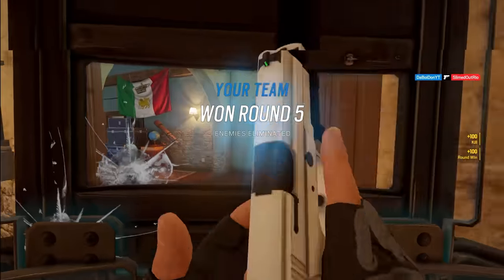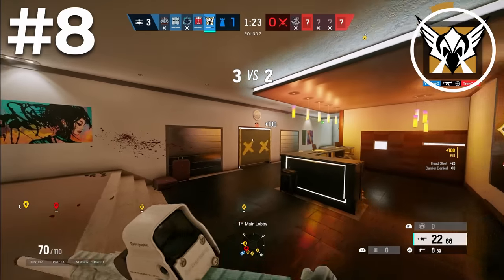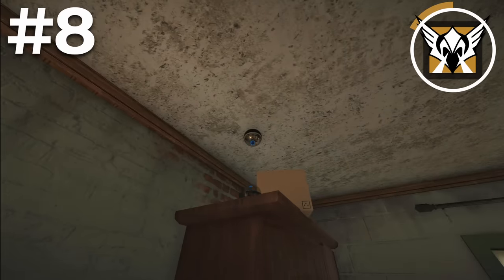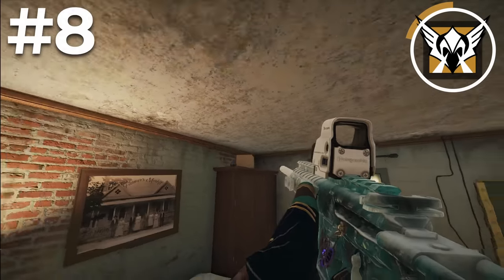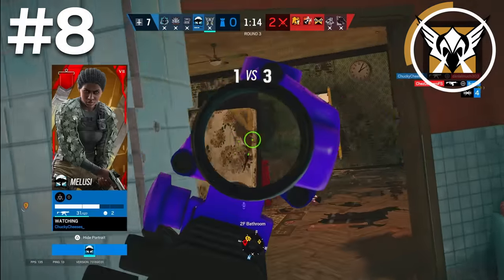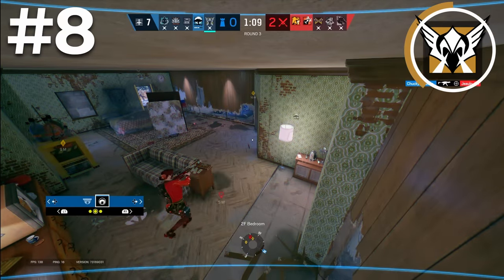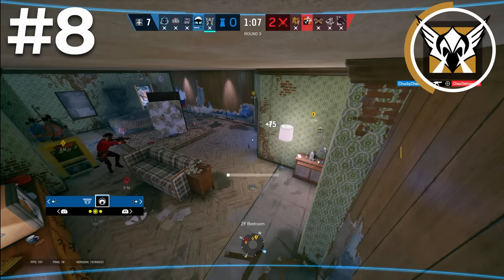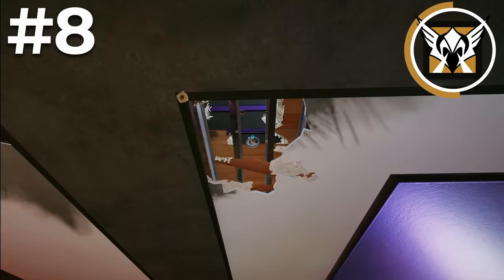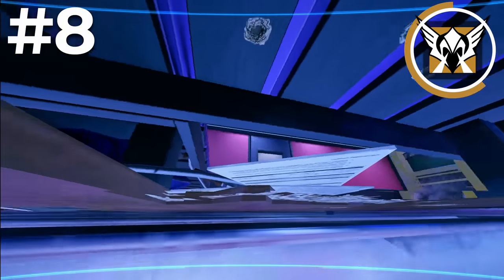The next operator is Valkyrie. She has been consistently one of the best operators in the game ever since she was released, due to her universally powerful ability. She has 3 cameras which she can place anywhere on the map to gather information and better your defense. With 3 cameras you gather so much information on so many different areas, and once placed, anybody on your team can use them at any time — even if they're dead. A good Valkyrie can keep all of her cameras alive for the whole round with the crazy spots available.